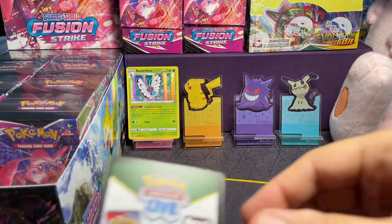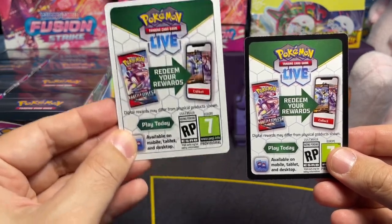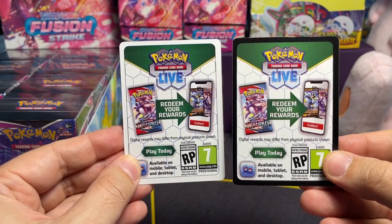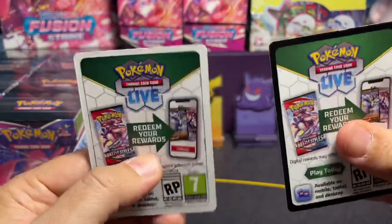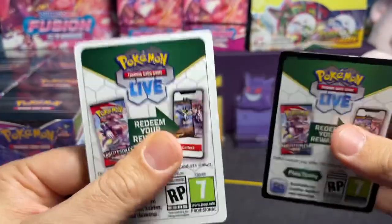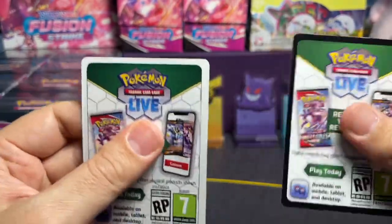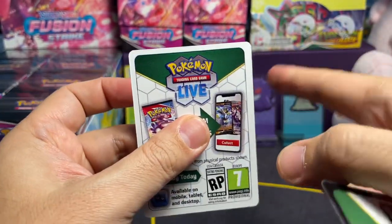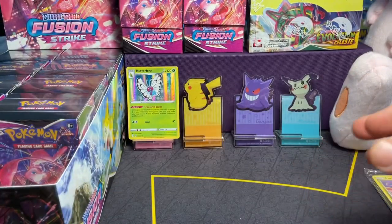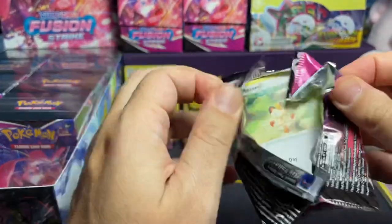Wait — I've discovered something. White code card: no Rare. White code card with black border: Rare. So we do have a card trick! And there's a weight difference — this is very thick, this one is very thin. It looks like they're trying to fix the pack-weighing problem. So black border means good, white border now means bad.